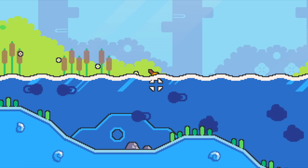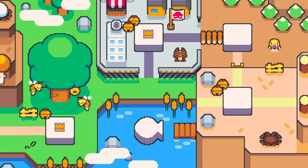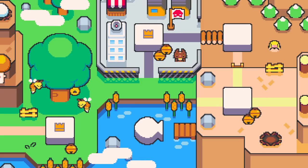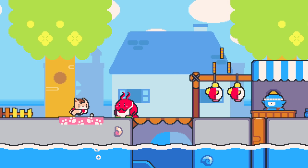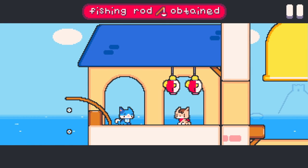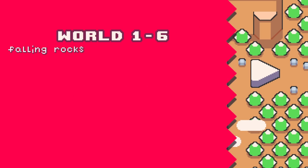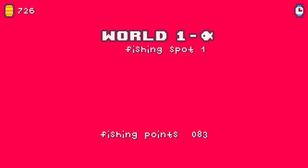Let's get started! Each world features a fishing spot, which is a secret location on the map where you can fish. To start fishing, you first need to talk to Mara in the second village, Portobello, and obtain the fishing rod item. Once you've done that, you can return to world 1, unlock the secret exit in level 1-6, and start the fishing minigame.